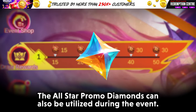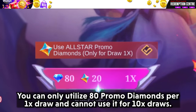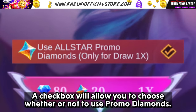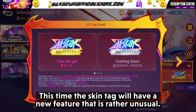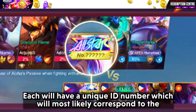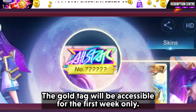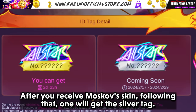The all-star promo diamonds can also be utilized during the event. You can only utilize 80 promo diamonds per 1x draw and cannot use them for 10x draws. A checkbox will allow you to choose whether or not to use promo diamonds. This time, the skin tag will have a new feature — there will be two separate tags: gold tag and silver tag. Each will have a unique ID number, likely corresponding to the number of people that possess the skin. The gold tag will be accessible for the first week only after you receive the skin, following which you will get the silver tag.